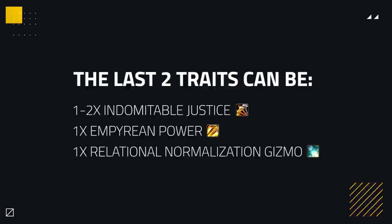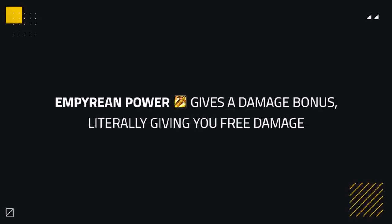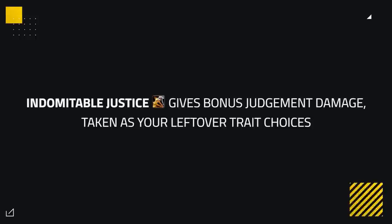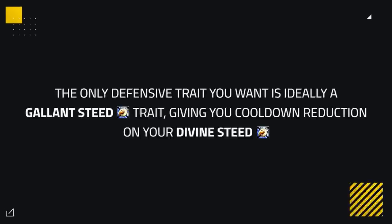For the last 2 traits, you can choose between 1-2 Indomitable Justice, 1 Empyrean Power, and 1 Relational Normalization Gizmo. Empyrean Power is a nice free damage bonus — you want one of these after prioritising the 4 mandatory traits. The Gizmo is taken when using the Engineering Helm, which you'd want against heavy bleed classes such as Rogues or Feral Druids, as you gain Self-Cauterizer. Indomitable Justice is a nice bonus to your Judgement damage, taken as your leftover trait. For defensive traits, the only one you want is ideally 1 Gallant Steed, as it gives cooldown reduction on your Divine Steed, one of your major mobility moves.